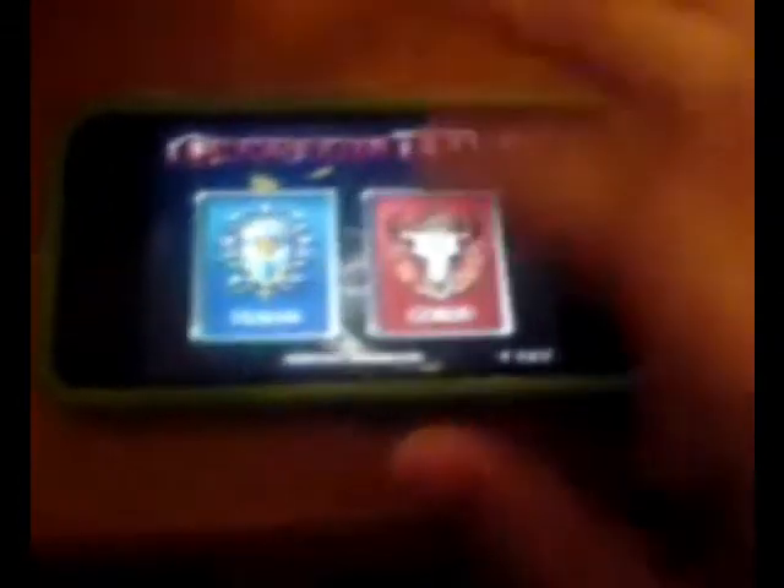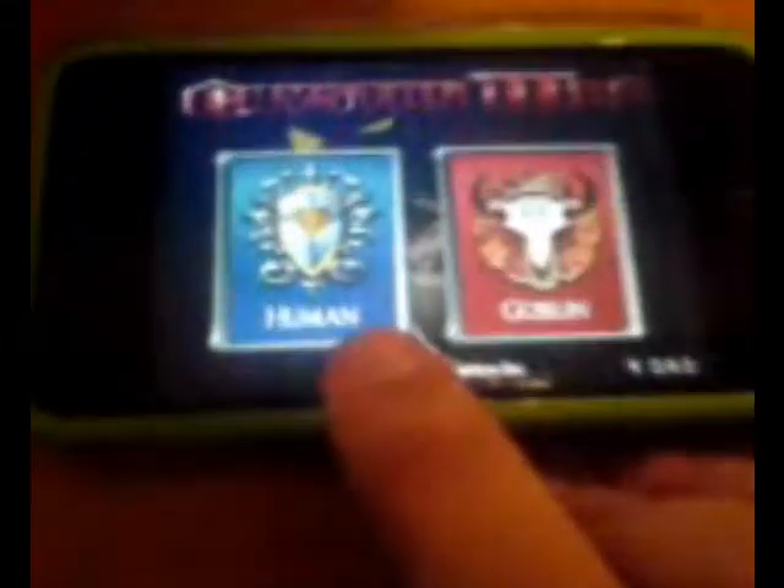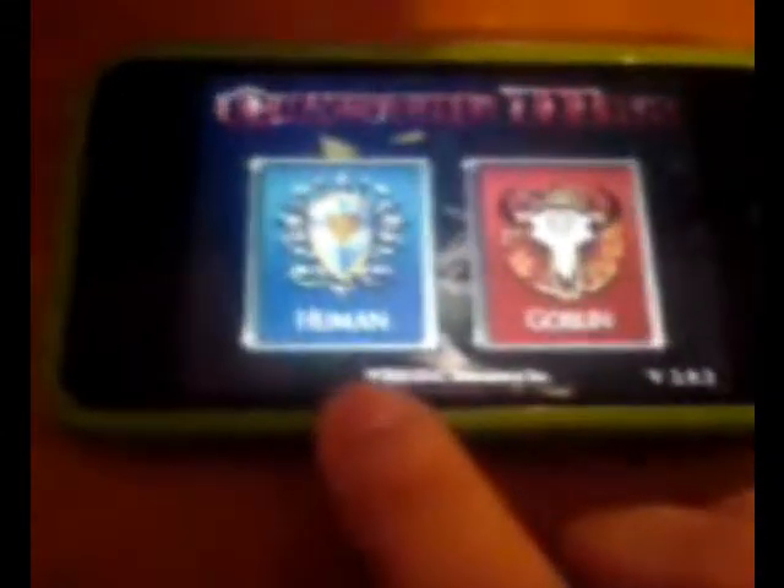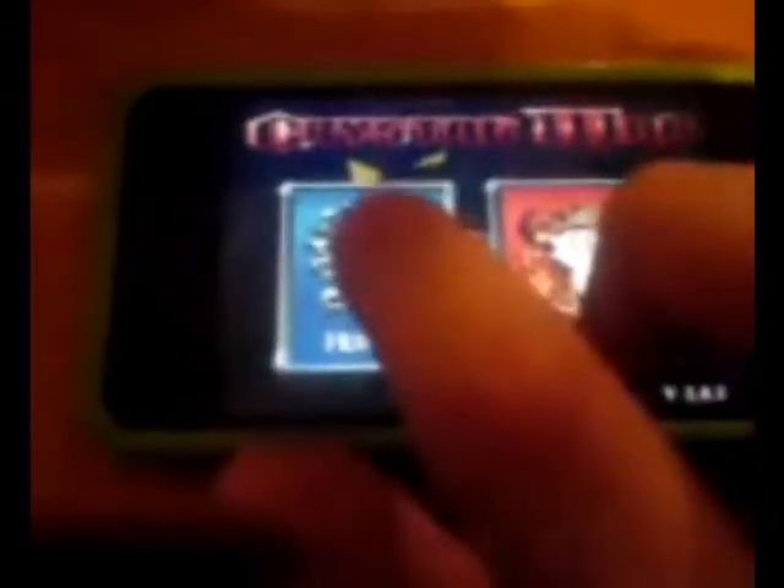You got three features right here — you got settings and all that stuff you can look at. The levels do get a lot harder. You got 40 levels, 20 of each — you got human first and goblin next, and goblin's a lot harder because the humans are like a crap load stronger until you get this big awesome axe guy that costs like 600 gems, and he's really hard to kill.